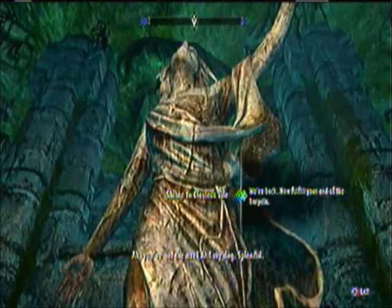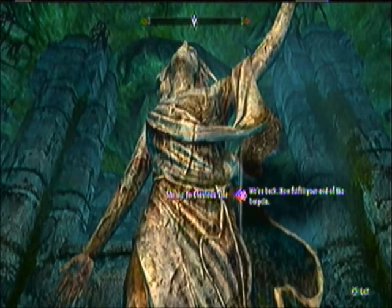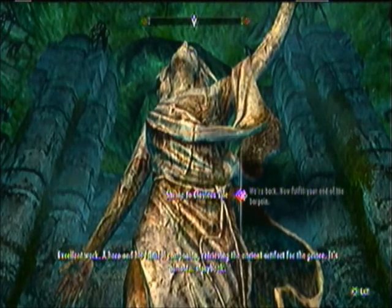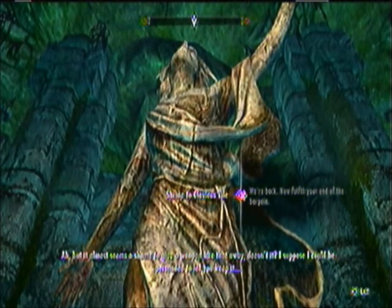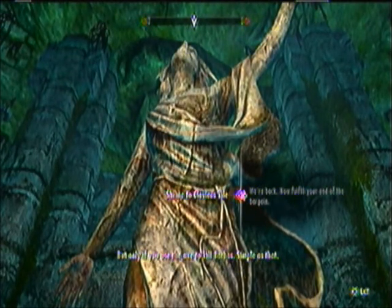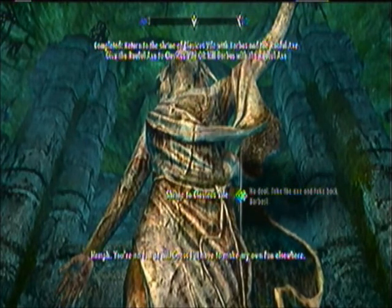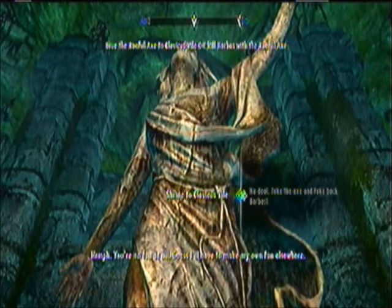Alright, I've got the axe! And my dog! Splendid! Excellent work! A hero and his faithful companion retrieving the ancient artefact for the prince. It's almost storybook! I'll be persuaded to let you keep it, but only if you use the axe to kill Barbus. Simple as that. You're no fun at all. Guess I'll have to make my own fun elsewhere.